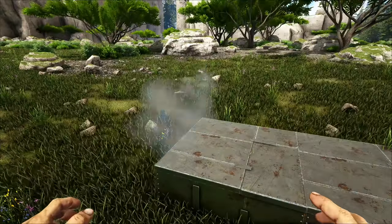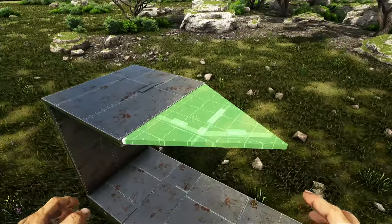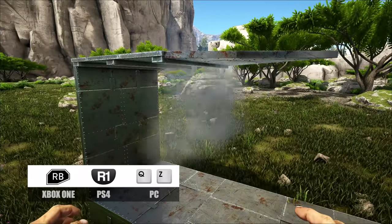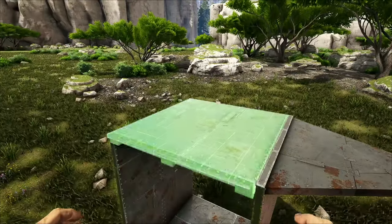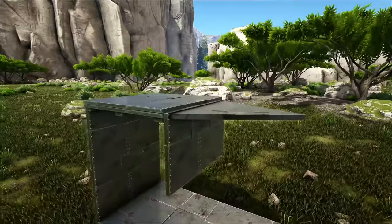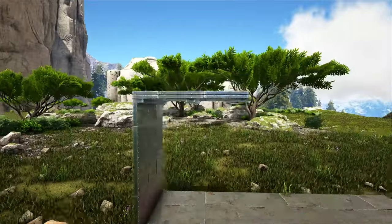Tip number four: raising and stacking ceilings. Start by placing some walls with a ceiling on top. Next, place a triangle ceiling then snap a wall to it — this will create a higher snap point for the next ceiling. You can then demolish or pick up the triangle ceiling and the wall. Repeat this process until you get your desired height.